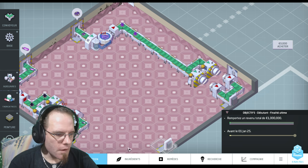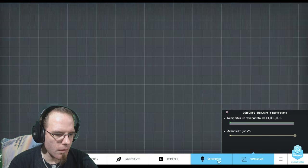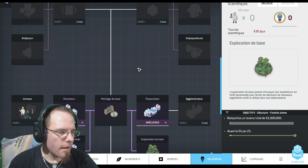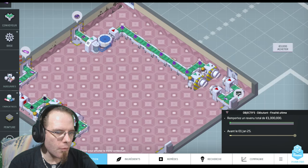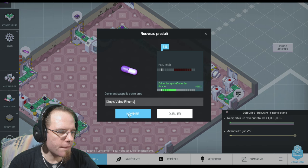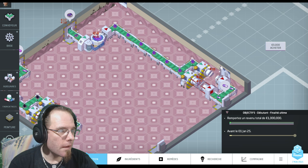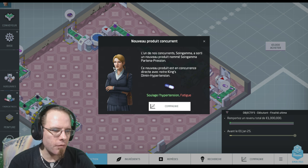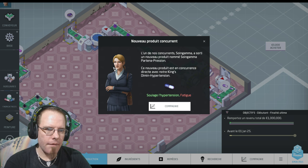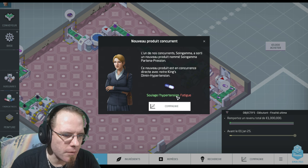Maintenant on a deux chaînes. Je vais accélérer la vitesse du temps, le mettre en x3 et retourner dans Recherche. On est à 70%. Il me demande un nom : ça va être le King's Vankrum. C'est parti, on a un deuxième médicament. Il y a un compétiteur : Soin Gamma a sorti un nouveau produit nommé Soin Gamma Parthena Pression qui fait soulage l'hypertension et fatigue.